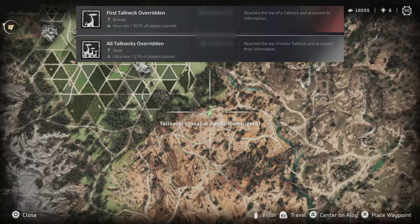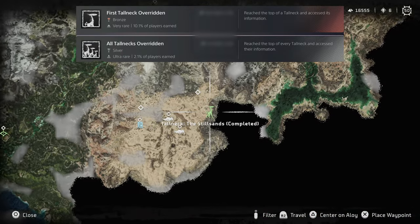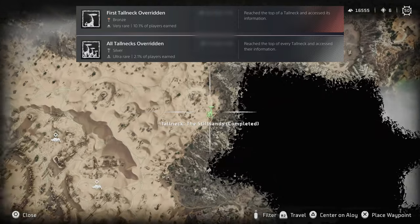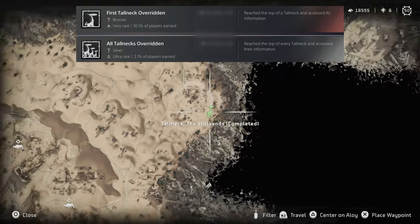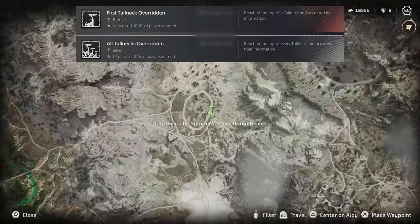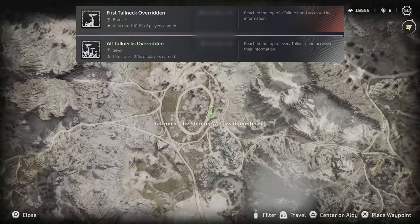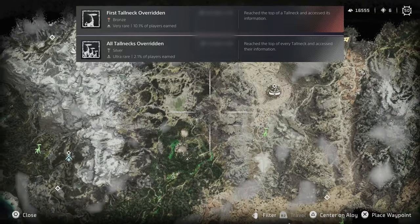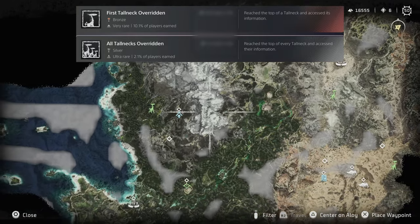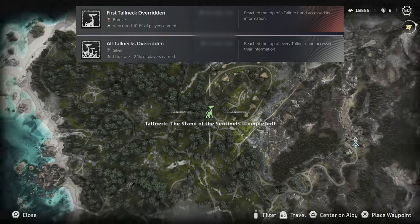Tallnecks are a staple of Horizon and this is no exception. There are five tallnecks that you need to override for this trophy, found at the following locations on the map. One thing to note: you will not be able to do one of them until quite late on in the story. There's also another tallneck which doesn't count towards this trophy, but it is part of a cauldron which you'll need to complete anyway. After overriding all of them, you'll get a bronze and a silver trophy.